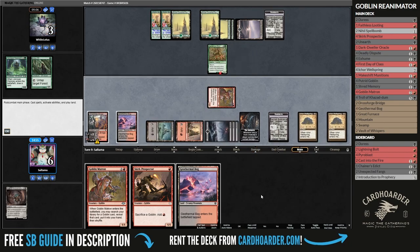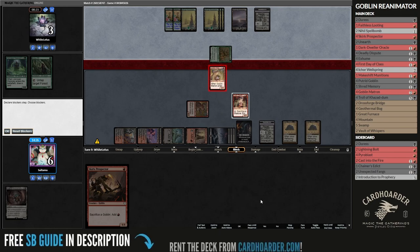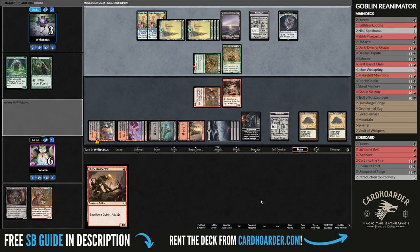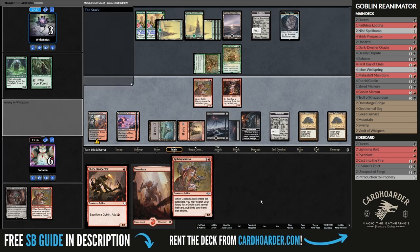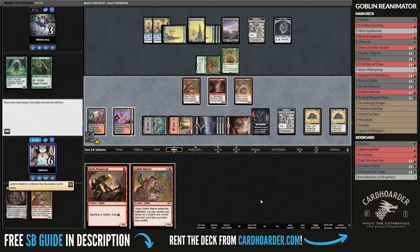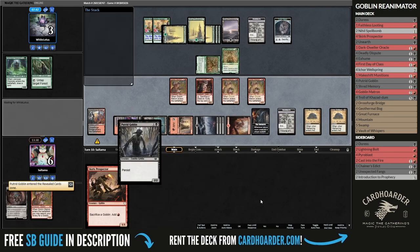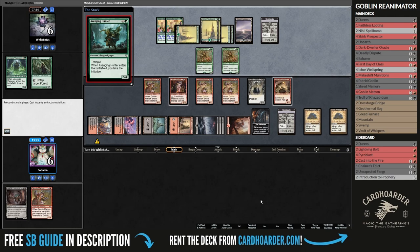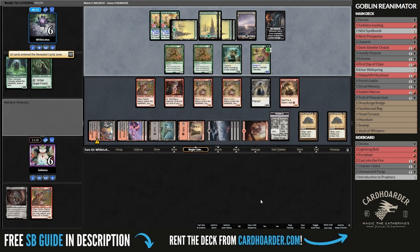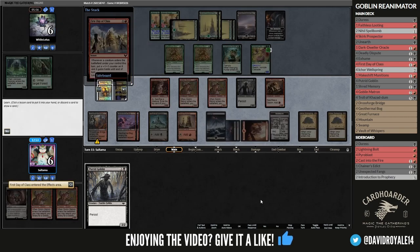I put the Ent down to 3 to tutor for an Oracle, and now I'm ready to chomp block. A second Generous Ent enters, along with a food token, which could put them to 6 life. So instead of going for a more aggressive line, I decided to flood the board. That way I can start sacrificing the Matrons to dig deeper into my library. They took the initiative and revealed an Atog, but once again the deck did not fail me, and I won the game after realizing I had sided out my only Munitions.